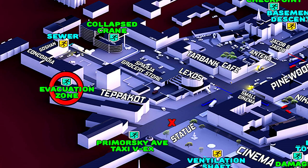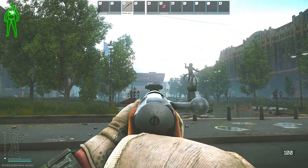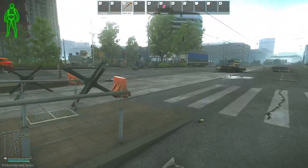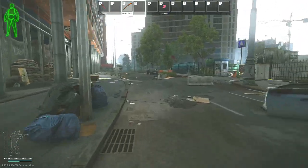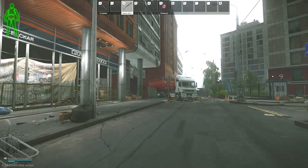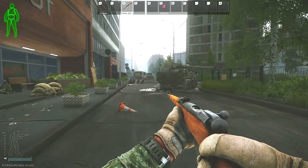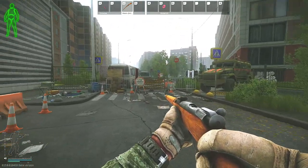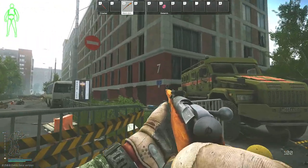Now I'll show you where the Evacuation Zone extraction is. My PMC will be starting just in front of the statue. On my right-hand side is where the Car extract is located, so from there we'll turn directly around and veer towards the left, going past this oddly shaped building, staying on this road all the way to the very end. On our right-hand side, just as a point of reference, is the collapsed crane area. We're going to go in between this transport and the building with number nine on it, and there's a Tapico sign on the top left — all of that means you're going in the right direction. This is a dead end, but if you have this extract it will light up once you get close. There's also a building on the right with number seven, so look for that.